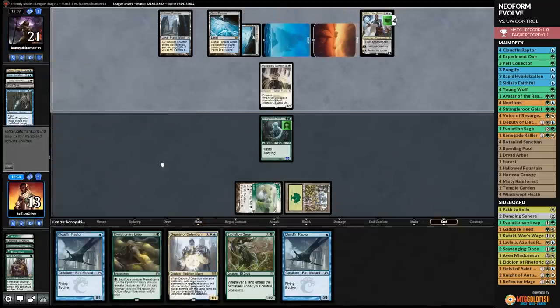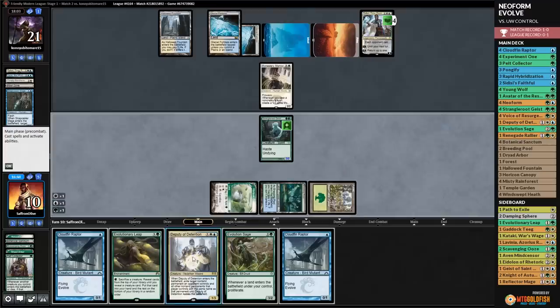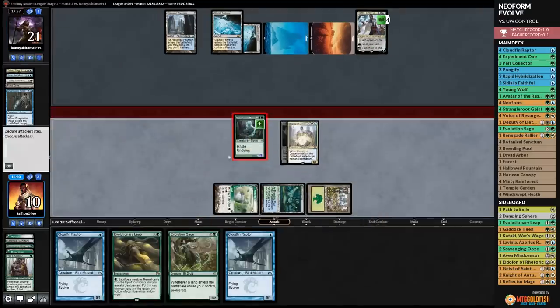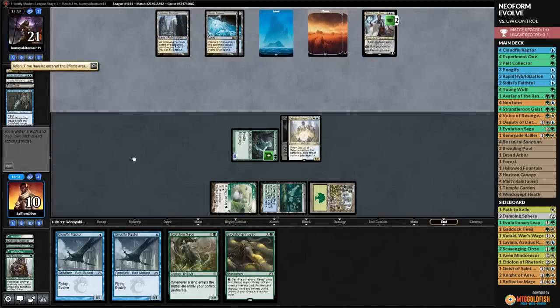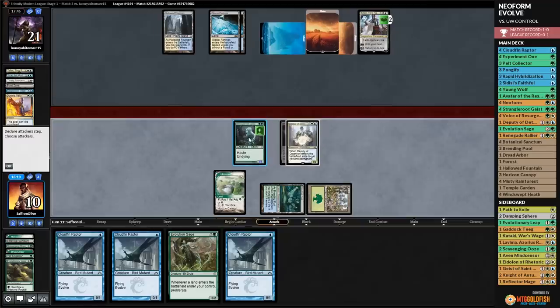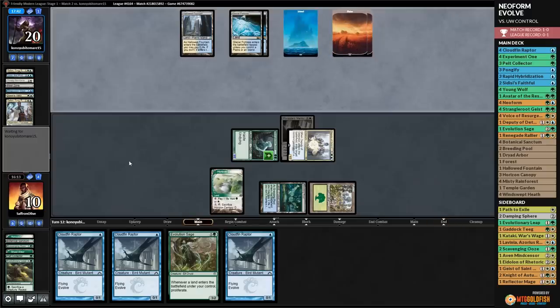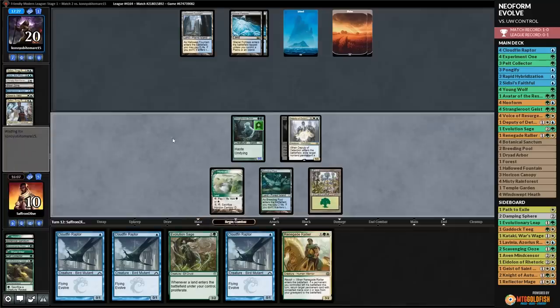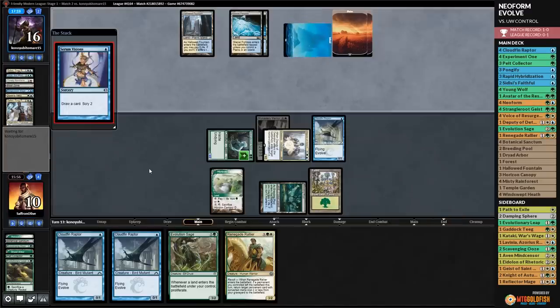We draw a Breeding Pool. We Deputy of Detention the Monastery Mentor. Teferī is at one loyalty. We play Evolutionary Leap. Opponent's last card is Dovin's Veto. We attack to get Teferī off the board. Opponent draws more cards - Serum Visions. We play Evolution Sage, crack Misty for Breeding Pool, and proliferate to grow our dorks.